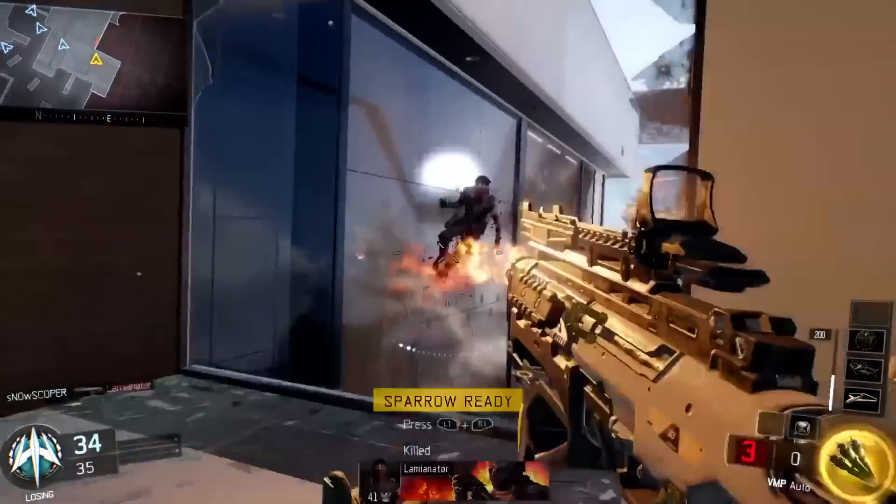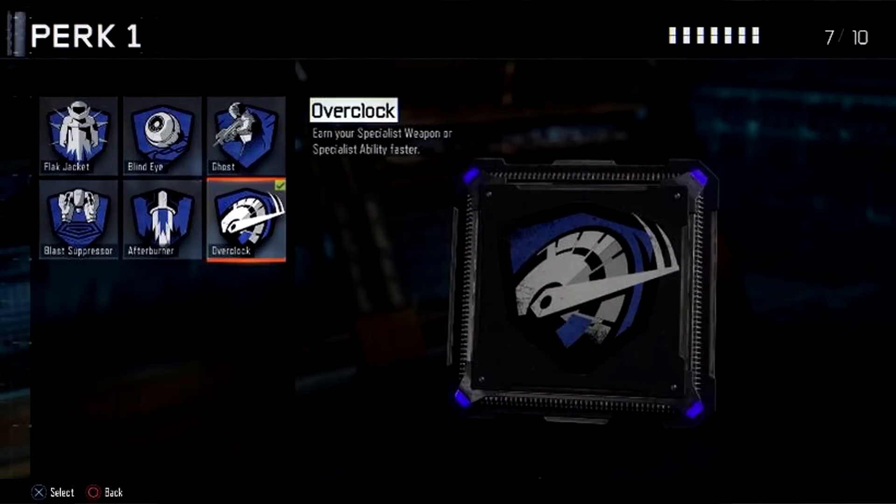Within Perk 1 we have Flat Jacket, Blind Eye, Ghost, Blast Suppressor, Afterburner, and Overclock. The only one we can see the description for is Overclock, and it says earn your specialist weapon or specialist ability faster. I'll talk more about specialist abilities and weapons in a later video.